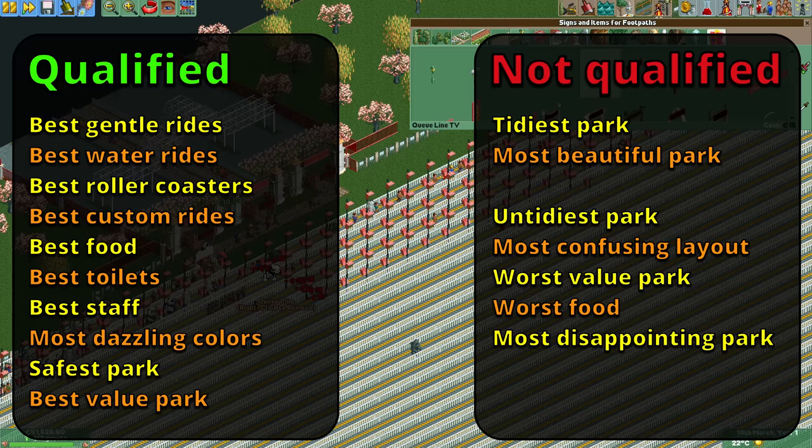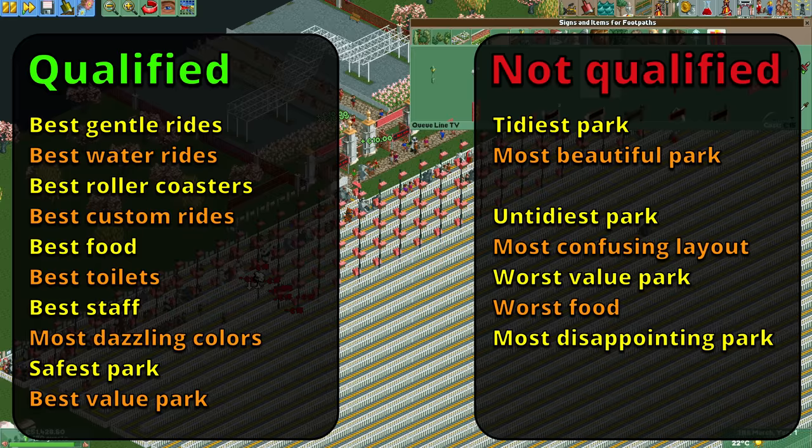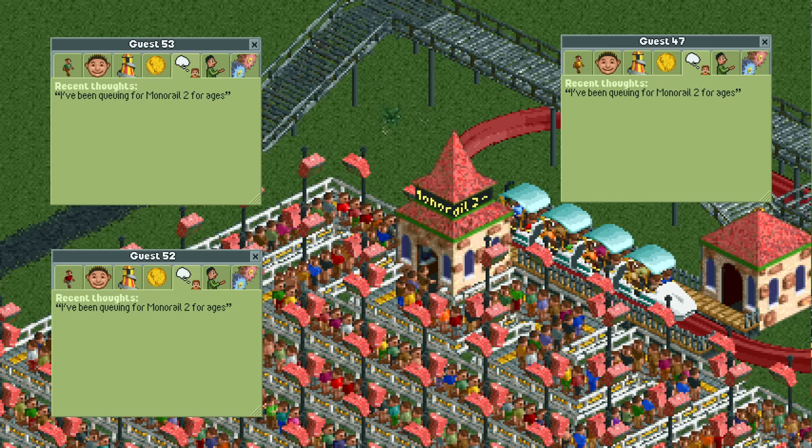The reason we cannot qualify for the awards for tidiest and most beautiful park is that those require guests to think the park is clean and pretty, and they cannot think that while queuing for a ride. This thought limitation is also beneficial to us though — guests will get very hungry while waiting in the queue line, but since they cannot think about being hungry, they don't count as hungry, so we still qualify for the best food award.